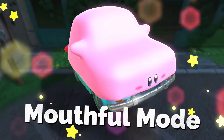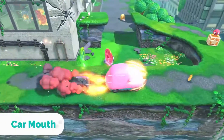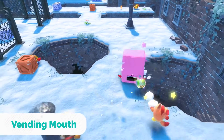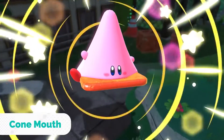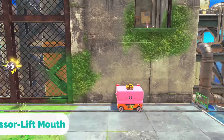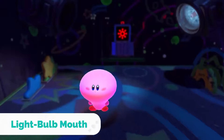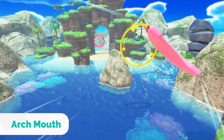Introducing Mouthful Mode. Inhale a car to zoom around, a vending machine to attack with juice cans, or become a piercing cone. With Mouthful Mode, new actions will be available for Kirby depending on the object he inhales. Enjoy exploring with new moves different from copy abilities.